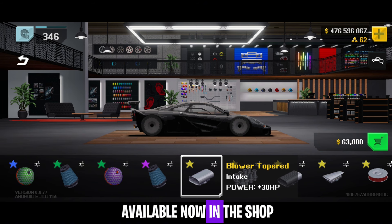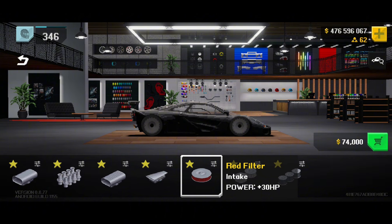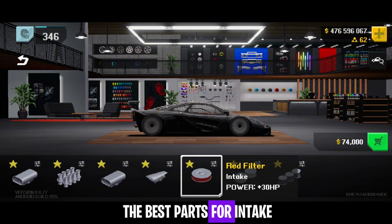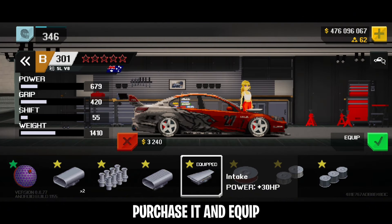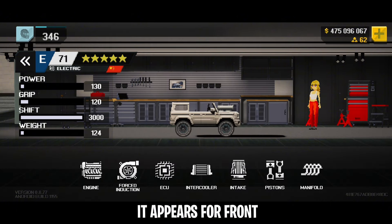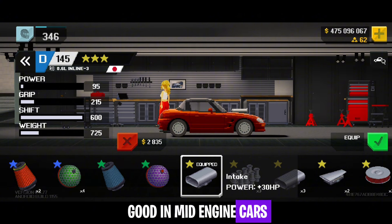New performance parts are now available in the shop. The intake category has new blowers and filters for your engine — 30 hp, which is the same as the HKS Ultra intake, making all of them the best parts for intake. Purchase and equip it to see the visual changes. It appears on front engine cars but doesn't look that great on mid engine cars.